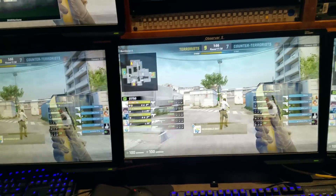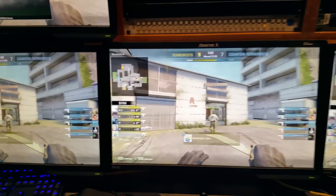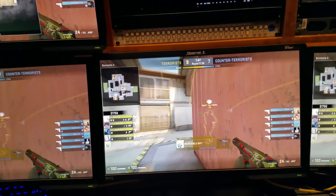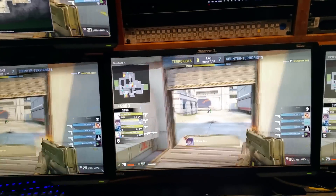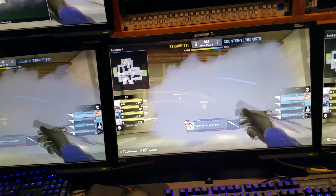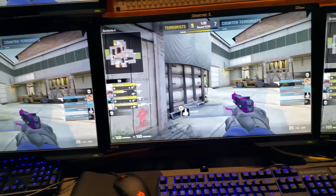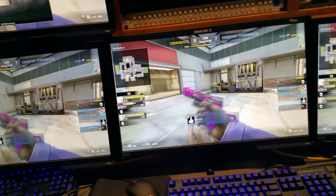In the middle here is essentially just our backup. So in case something goes wrong with the computer — sometimes we get a CS:GO error, sometimes just an error on the computer — it happens at almost every event. We have a backup, and then the director can very quickly switch to the second observer. Then the main observer would just move on over to this computer, and hopefully you only have a few seconds of missed action.